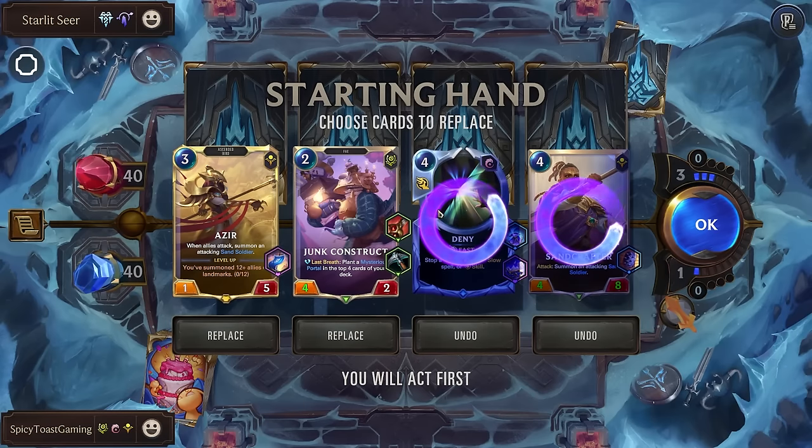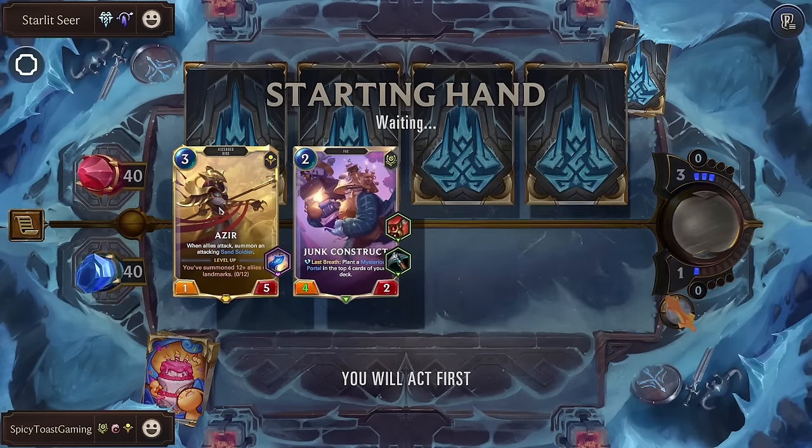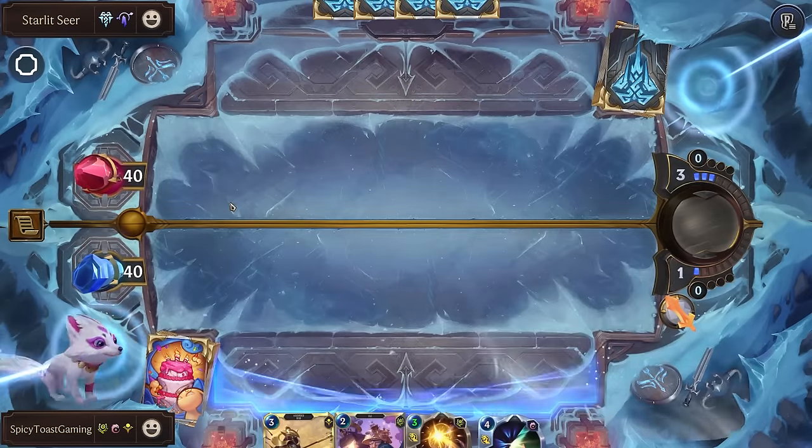Alright, that was pretty terrible. Let's go ahead and try that again. Since we have Azir we should have a pretty good shot of drawing our champion.